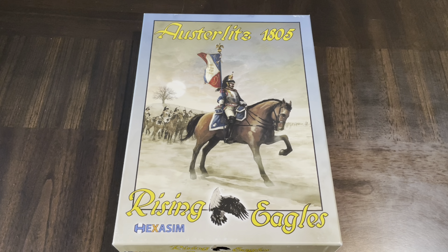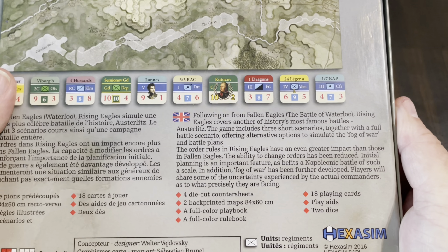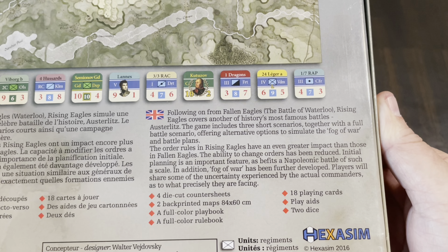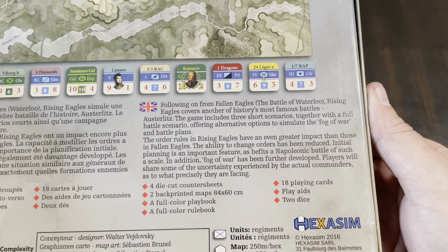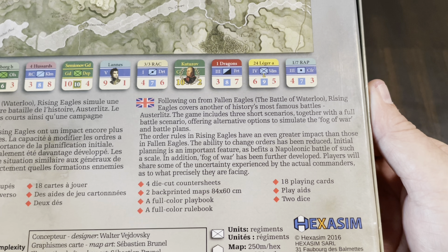I wanted to go back a little bit further. This one might be the second in the series — I think Fallen Eagles dealing with Waterloo was first, and this one dealing with Austerlitz came second. As you can see, this is not shrink-wrapped. I picked it up at Noble Knight mainly because of my experience with Last Eagles and wanting to explore more Napoleonic systems. I saved it for my Napoleonic week.